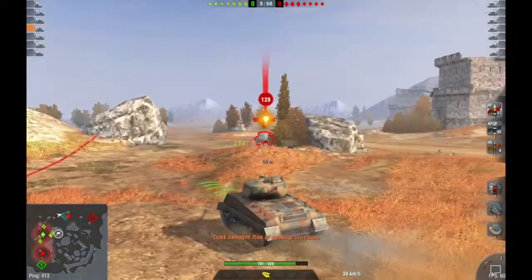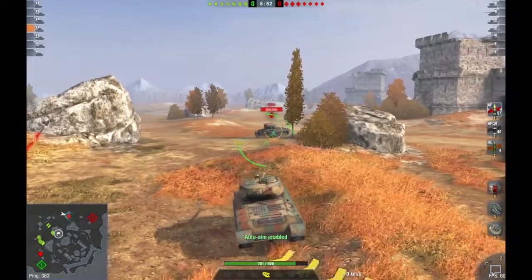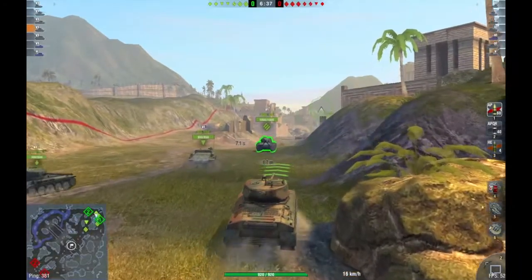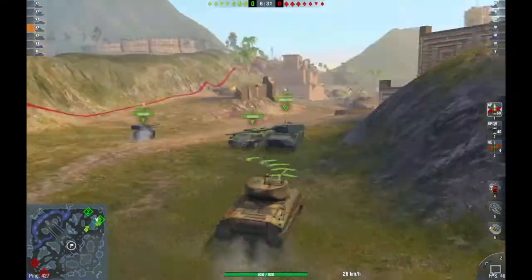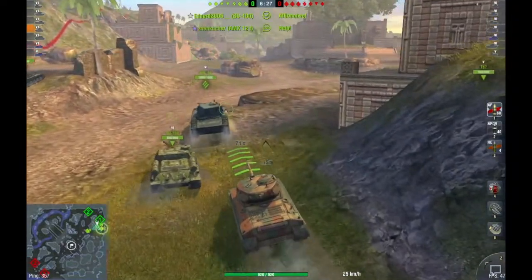The Jumbo has a very large health pool that allows room for mistakes, so if you mess up you can correct your mistake and keep fighting. You are not very fast, but you have decent enough mobility to get to the battle quickly. This also means you can activate and effectively use anti-flanking maneuvers to ensure that you don't get flanked by some cunt in a French autoloader.